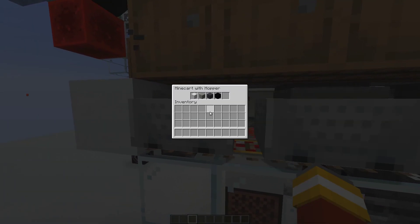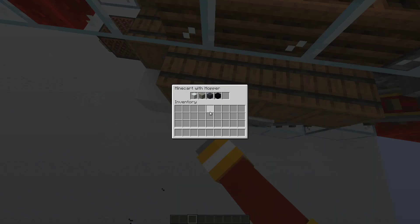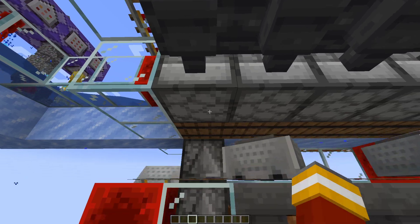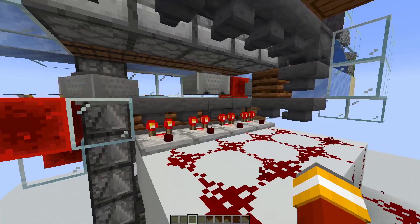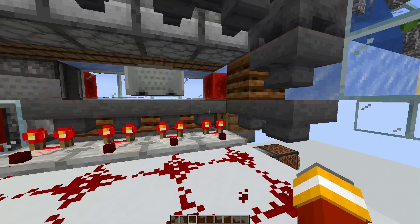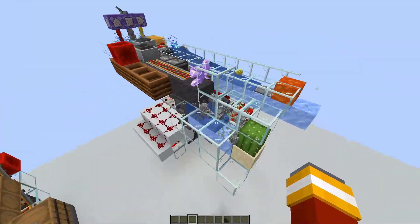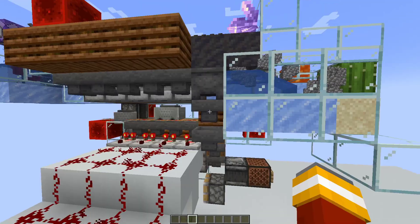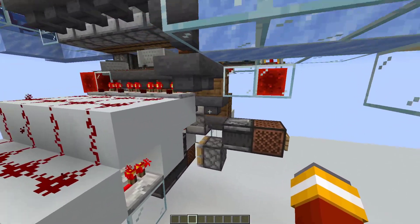Hopper minecarts are prefilled with four slot blockers. Then the first sorting item is inserted. Afterwards the first slot blocker is taken out. Then the next sorting item is inserted and so on until all the slots are filled. Afterwards the minecart is sent to the item stream. Hopper minecarts are broken and separated from the sorting items using Inspector Talent's minecart breaker and transferred back at hopper speed into the dispenser.